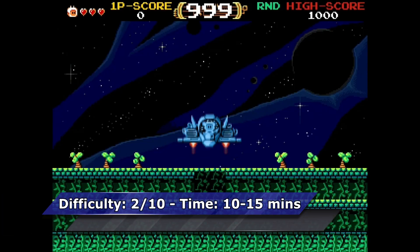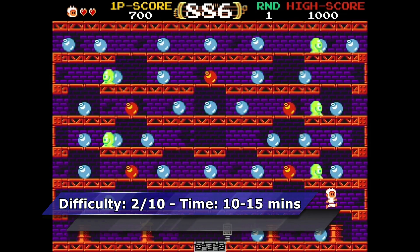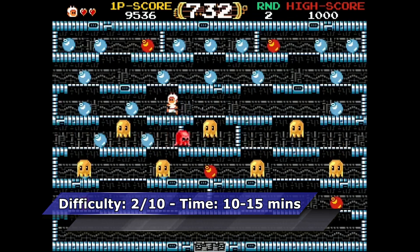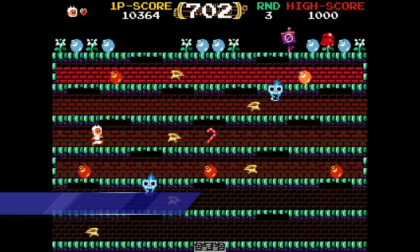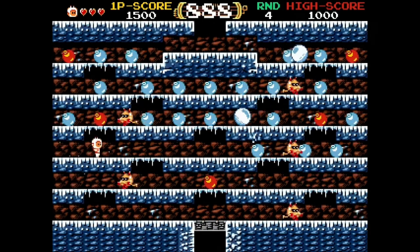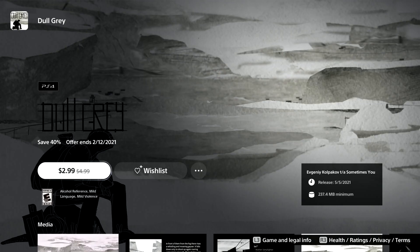The next game is Tamiku, another platformer where the goal is to destroy all the balloons. The only step required for the Platinum is to reach Monster's Cave, which is level 9. You have three lives per level, and if you die on a level you restart that level only — you do not have to restart the entire game.